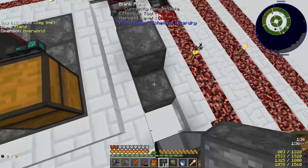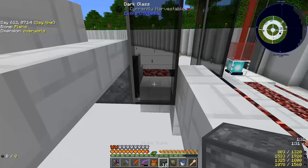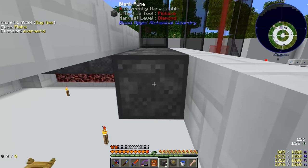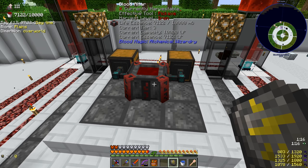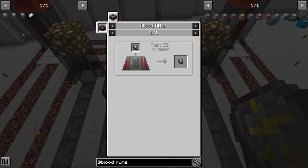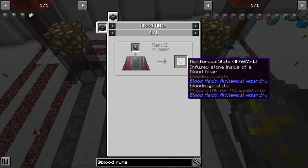The higher the tier the blood altar is, the faster some recipes go — they use life essence faster, and if the altar runs out of life essence it starts undoing the craft, so you'll start wasting time. We are now at a tier three blood altar. Now we should be able to do an imbued slate — that requires 5000 LP. The blank slate to reinforced requires 2000, and the first one requires 1000, so going all the way to reinforced costs 8000 LP total.